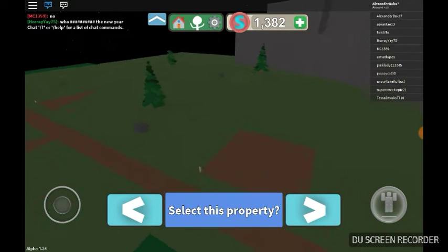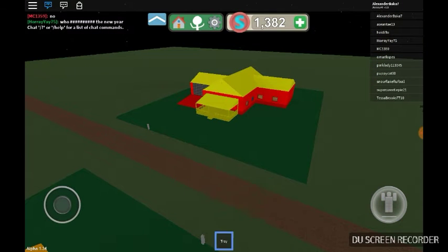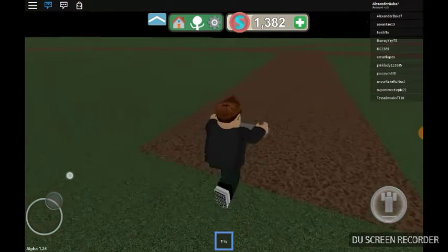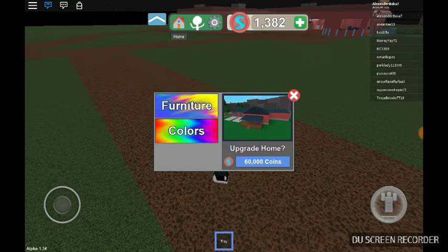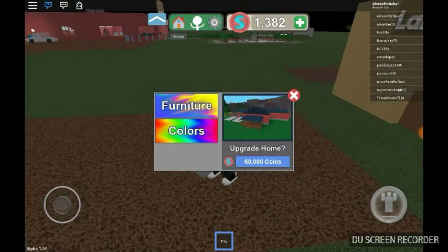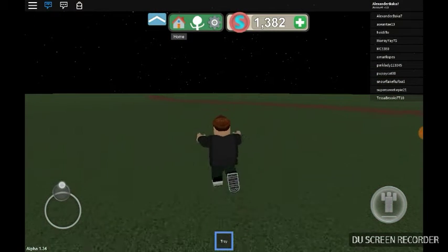No, not there — I wanted to get this property. Yay, I love my new home, it's so cool! Hey guys, if you tap this there is furniture. I didn't mean to tap that — there is furniture and colors to upgrade your home here. You'll need sixty thousand coins, because I don't have that much money.